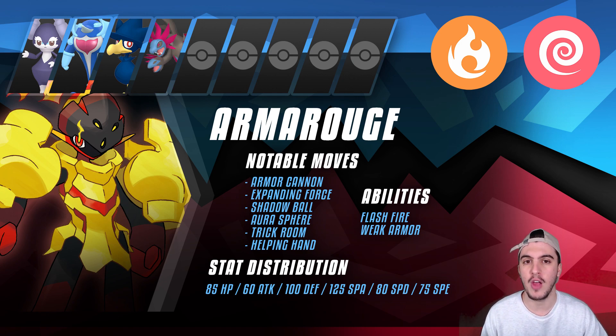Then Hydreigon — arguably the most popular Pokemon in VGC today. I pair these two together because Armor Rouge doesn't need to check opposing Armor Rouges; Hydreigon is one of the best Pokemon to cover against Armor Rouge. Whether running Tera Fire or Tera Steel, the fact that Hydreigon can wall Armor Rouge's dual STABs without even needing to Terastallize is incredibly valuable, and they form a strong defensive core while also being great offensively.